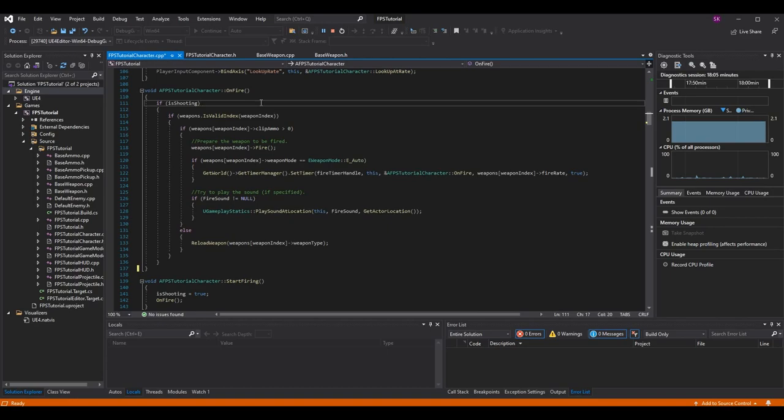is_shooting is basically 'is the player pressing the button to shoot' - it doesn't matter what type of weapon or weapon mode we're on. Then we check if the weapons array has a valid index at weapon_index. Our weapons array holds all the weapons the player holds - we built it to support many weapons like in Doom, or just two weapons like Halo or Apex Legends style. We make sure the weapon is valid, the player is trying to shoot, and that we have ammo, else trying to shoot will trigger a reload.